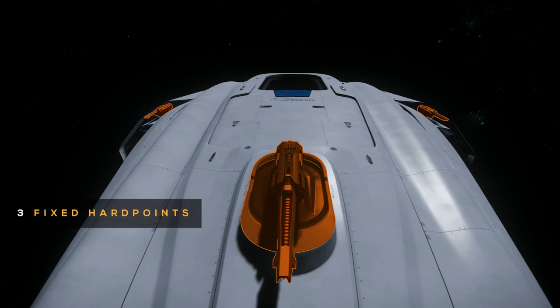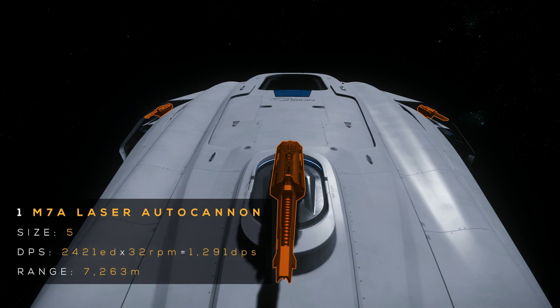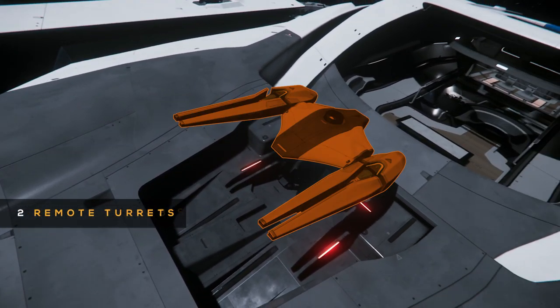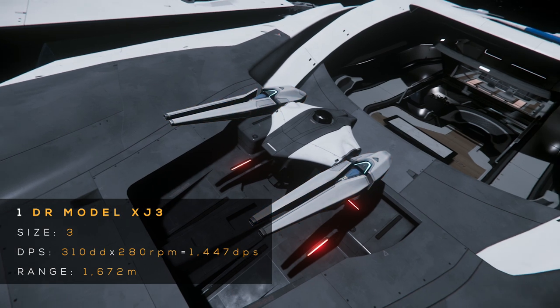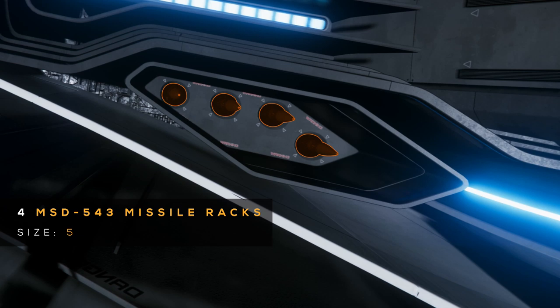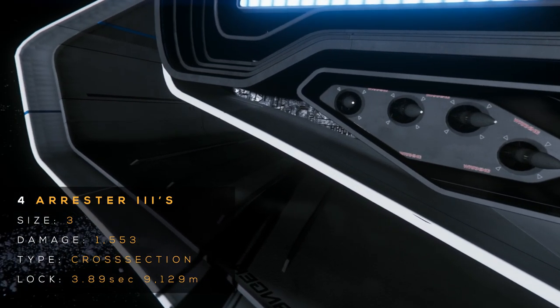The 600i packs 3 size 5 hardpoints, each with 1 size 5 M7A laser autocannon. These M7As have 2,400 energy damage with 32 RPM for a total of 1,300 DPS and a 7,300 meter range. For missiles, it has 4 size 5 MSD-543 missile racks with 4 size 3 Arrestor 3s each. Arrestor 3s are cross-section, have 1,553 mixed damage, a 3.89 second lock time, and a 9,000 meter lock range. This is a total of 12 missiles.